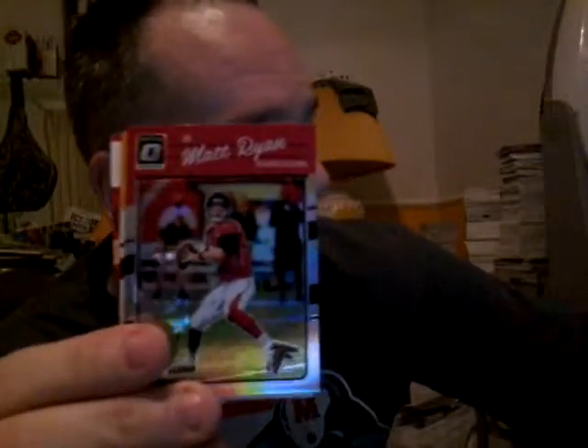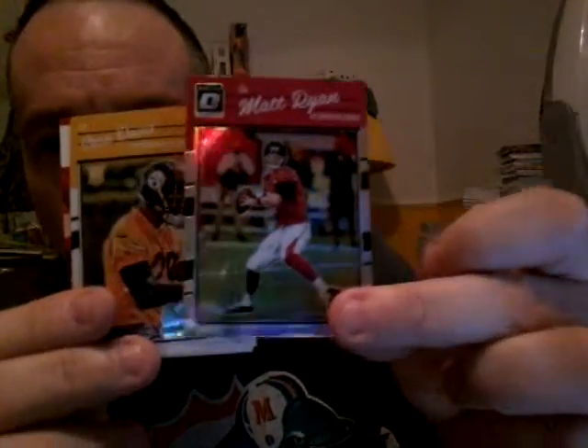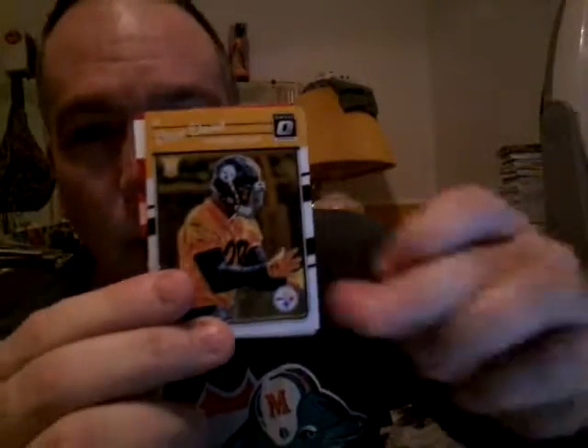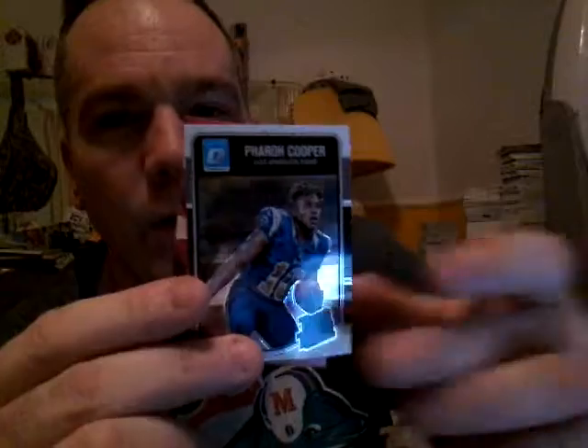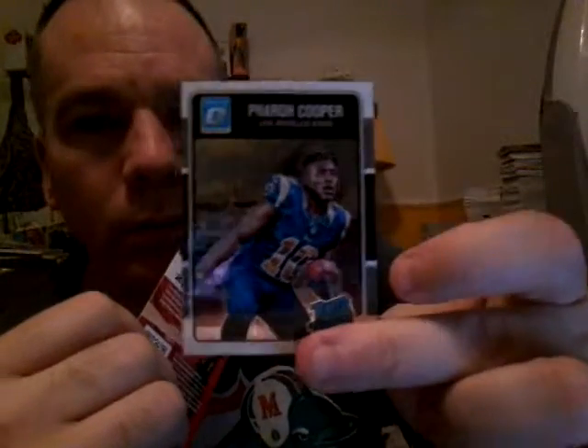I'm stoked about that Ezekiel card. Rob Gronkowski — we got a hollow refractor of Matt Ryan, a Sean Davis rookie, and a Farrow Koopa rated rookie.